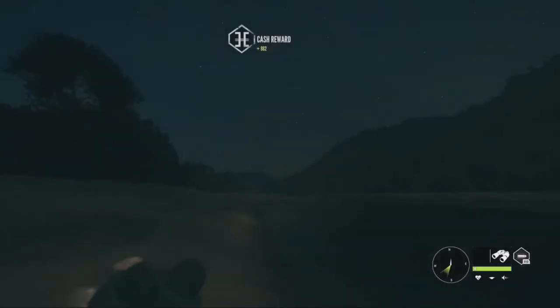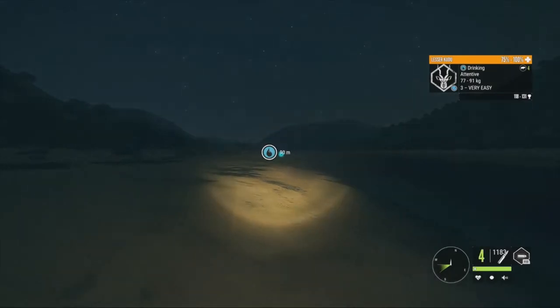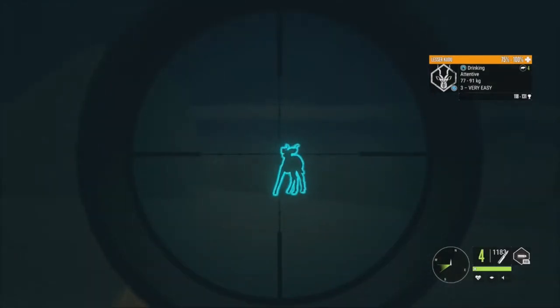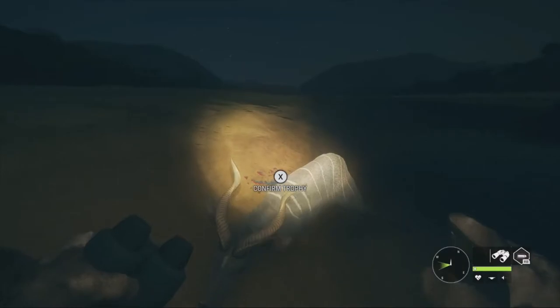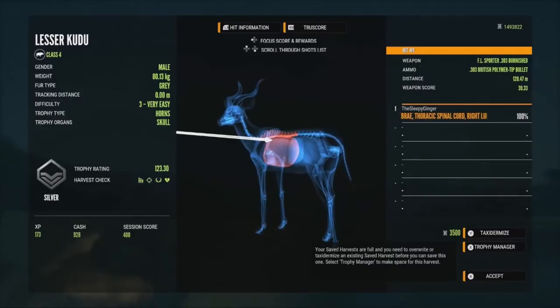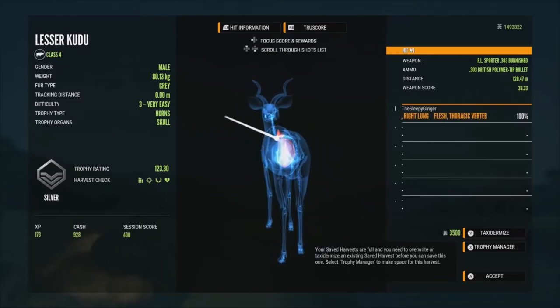We're going to continue moving on, and we have a level 3 Kudu right here — 118 to 131, so we're going to go ahead and take this guy down. I think he's the other one from over there. There could be a second one down by that little slope near the water, but I don't see one at the moment. Here's our level 3 Kudu — let's check him out. He's going to be a 123.30, got him in the thoracic spinal cord and the right lung — saved him with that, just a decent little silver.